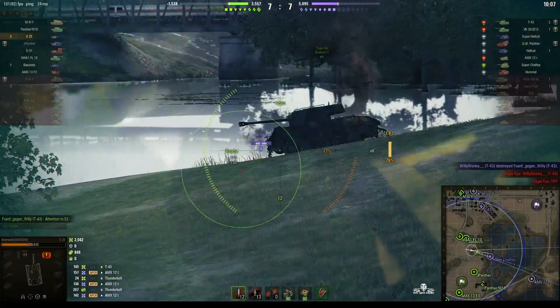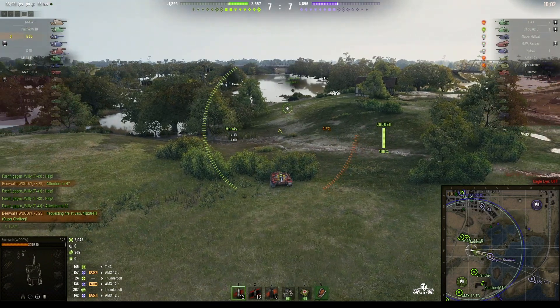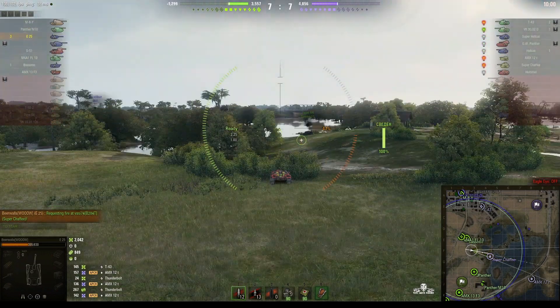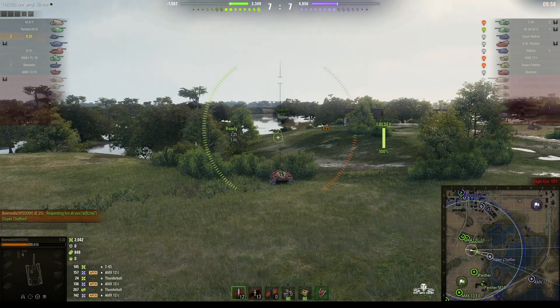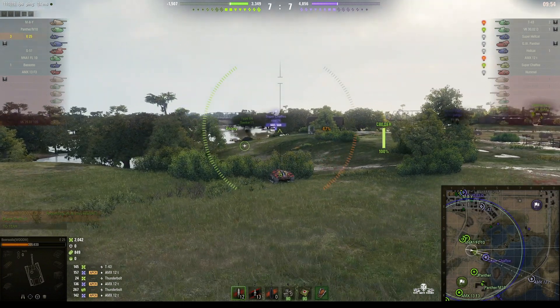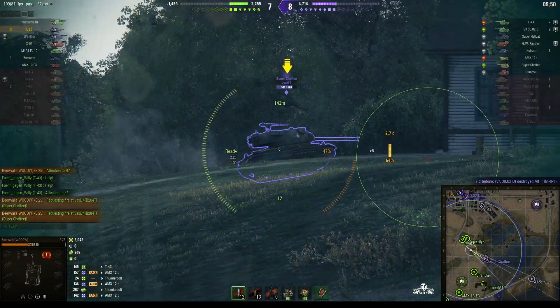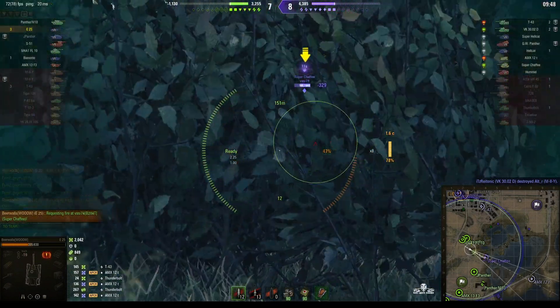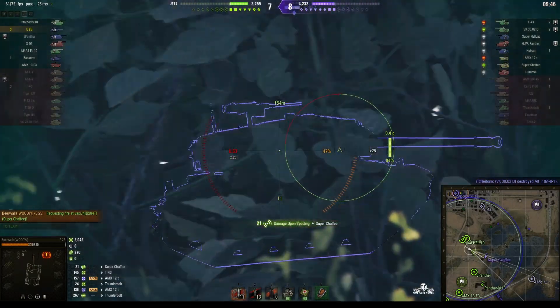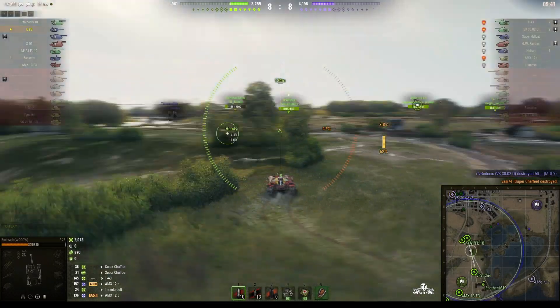The Super Chaffee is getting close — just the other side of that ridgeline but can't see us at the moment. Scores are even so it's still anyone's game. Super Chaffee is getting close — not quite a one-shot but close. He pulls back to use the bush mechanic and yes, he did get the kill — so four kills now.